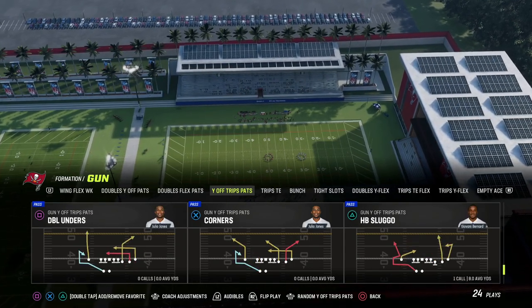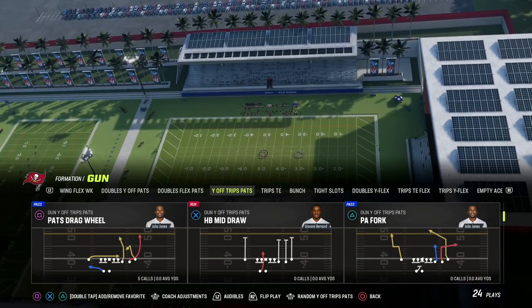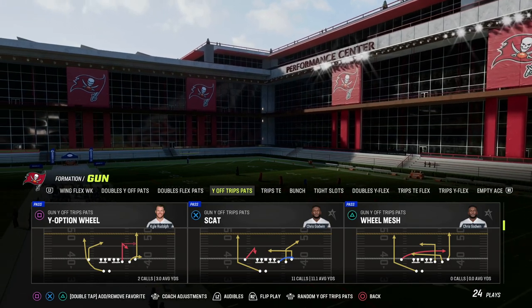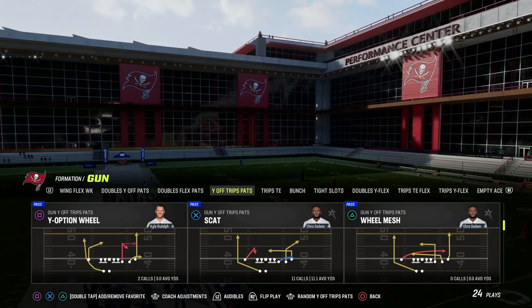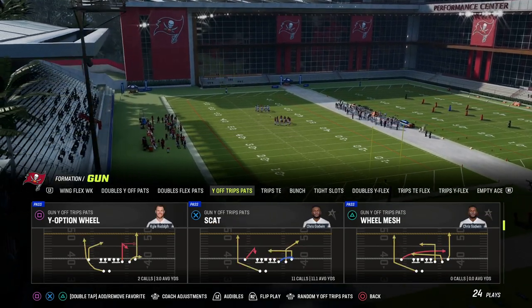I personally really like to do this out of either the play Scat or the play Y-Option Will. You can do it out of Scat or Y-Option Will. Tidal Whip — you could also do it out of something like that if you wanted to. But we're going to show this out of Scat.